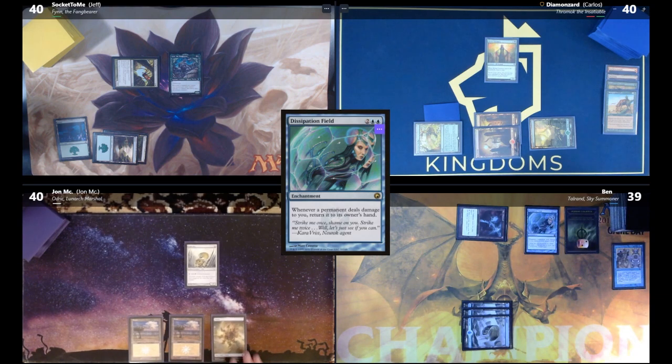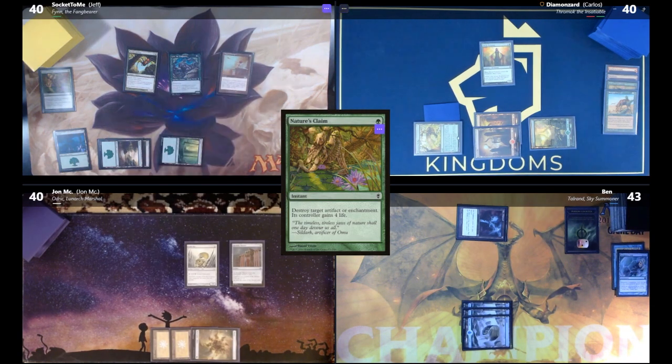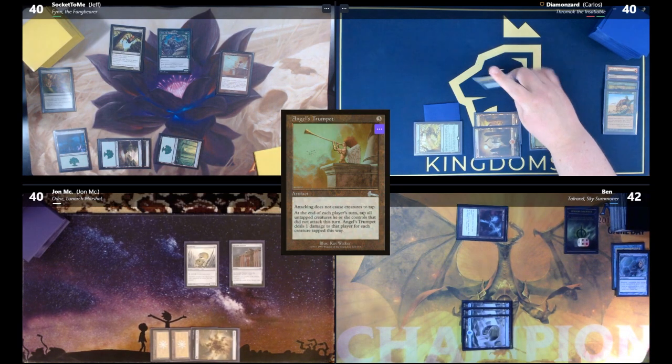John draws, plays Plains, and casts Heraldic Banner. Jeff responds with Nature's Claim targeting the Trumpet. Jeff attacks: Deadly Recluse at Ben, and Finn at Carlos. Carlos takes one damage and two more poison counters. Carlos blocks.